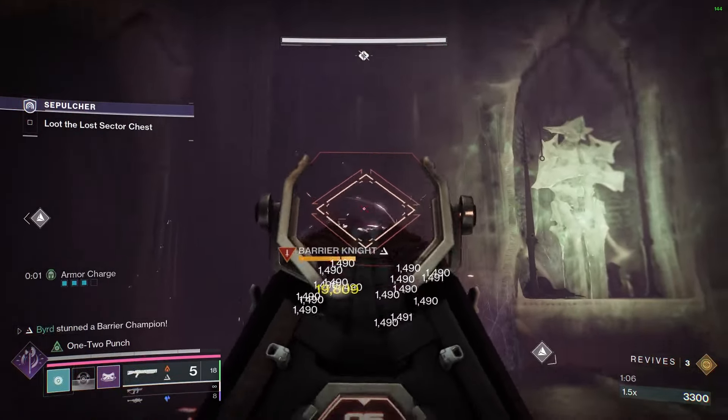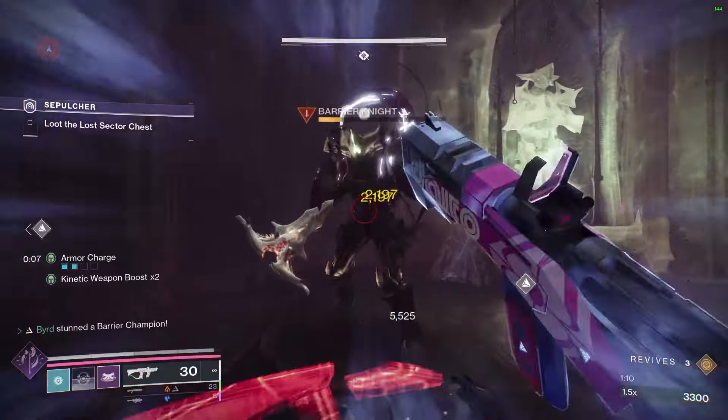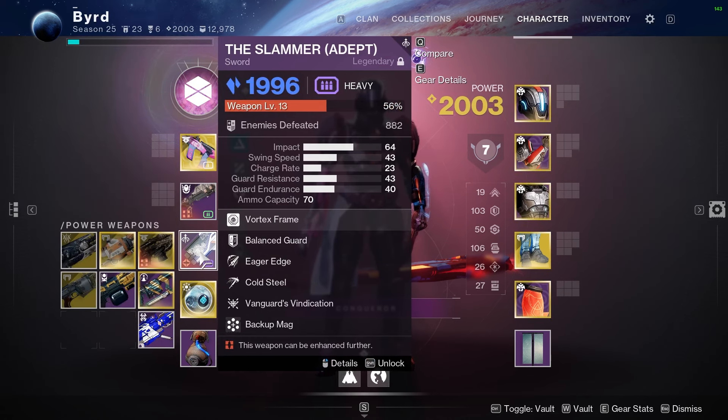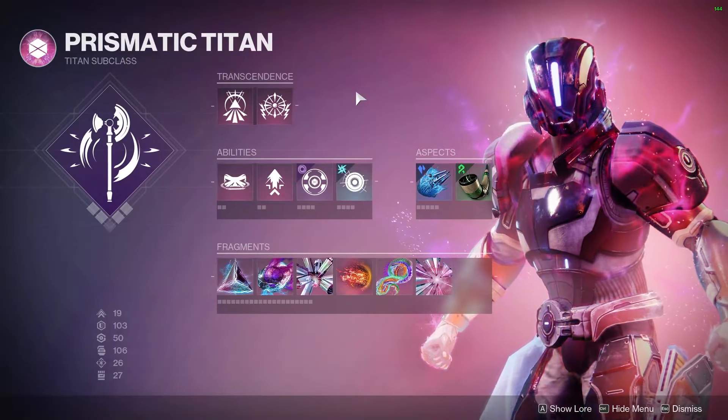For complementary weapons, I'm using an Ikelos shotgun since shotguns are the barrier option this episode, and I also like to use the Slammer — the Cold Steel perk on it essentially gives it intrinsic Overload and Unstoppable all the time. We're able to handle pretty much every champion within our subclass on its own.